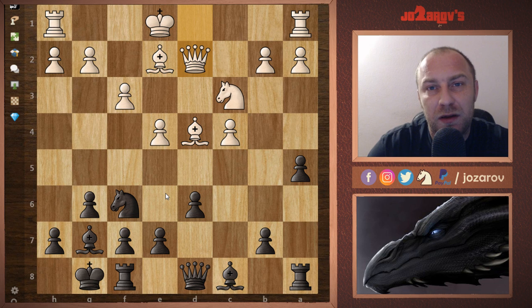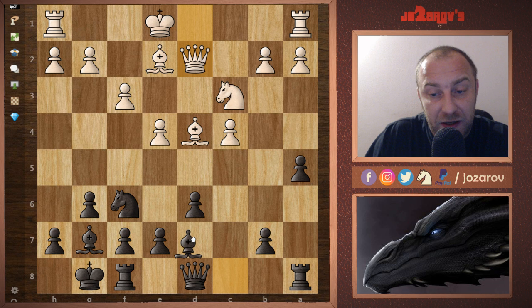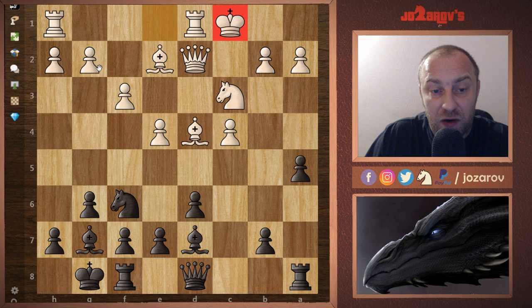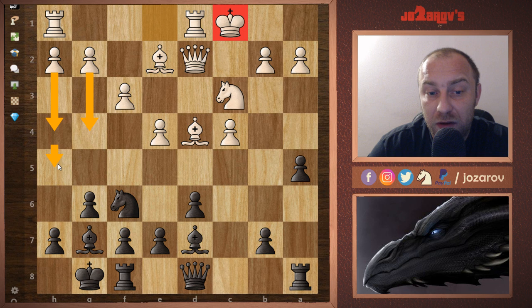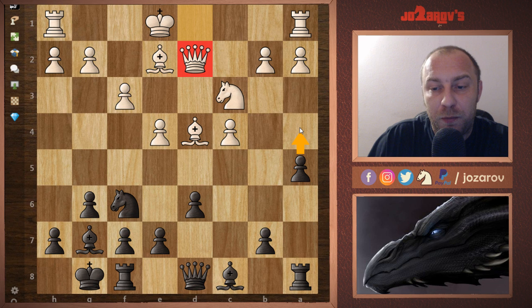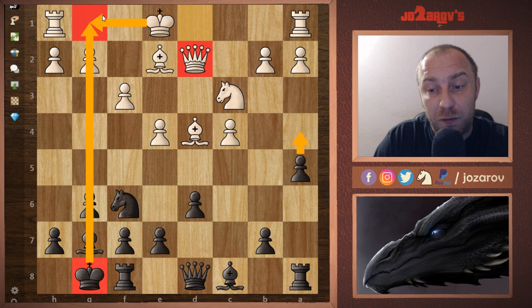My opponent played Qd2 — it seems like a natural move, nothing fancy, but there's a good idea behind it. If I play a passive move like Bd7 immediately, my opponent could castle queenside and try g4, h4, h5 — similar to the Yugoslav Attack against the Dragon Sicilian. That would be a faster attack for White. So after Qd2, I decided not to allow queenside castling and wanted to force him to castle kingside — that's why this Qd2 move was really a tricky one.